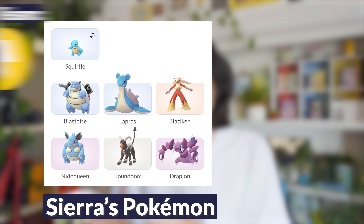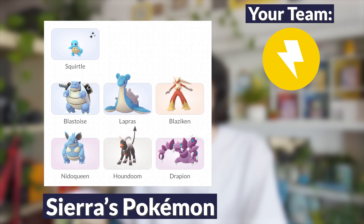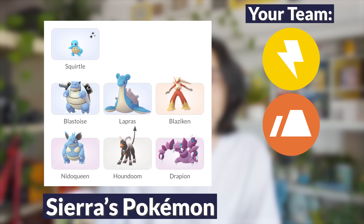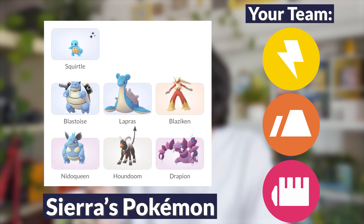I recommend leading with an Electric-type. Electric is going to be super effective against Squirtle, Blastoise, and Lapras. I would also bring a Ground-type Pokemon, which is going to be super effective against the rest of her team — Blaziken, Nidoqueen, Houndoom, and Drapion are all weak to Ground. For your third Pokemon, Fighting is a pretty good choice — it's super effective against both Lapras and Houndoom.